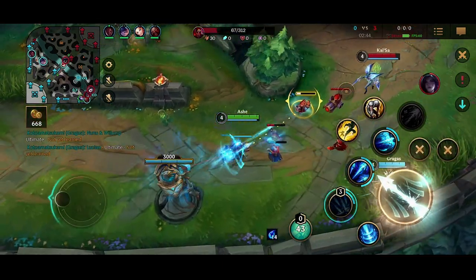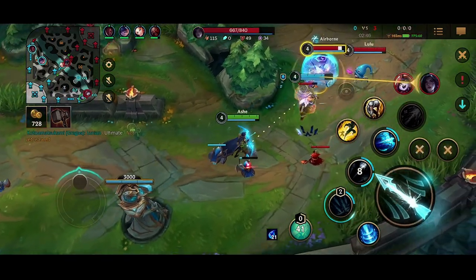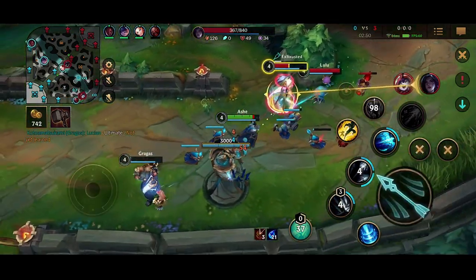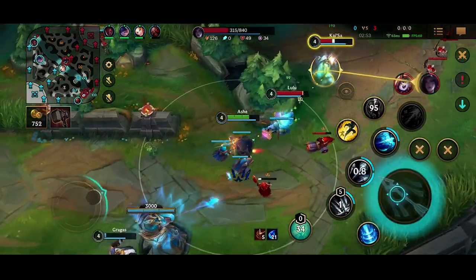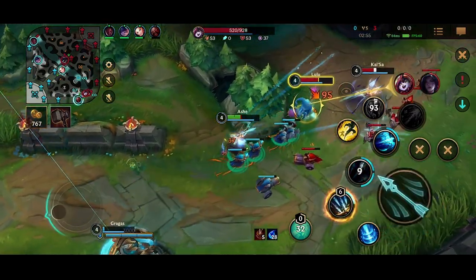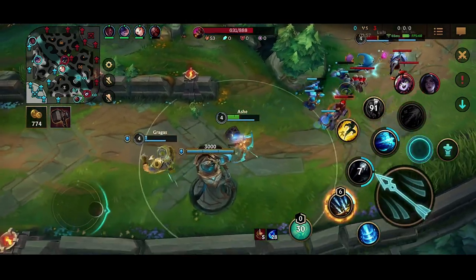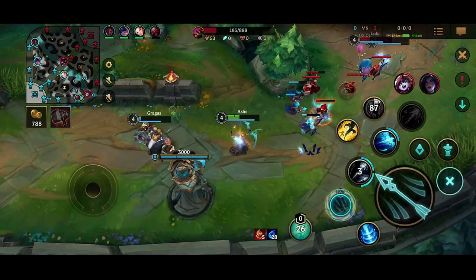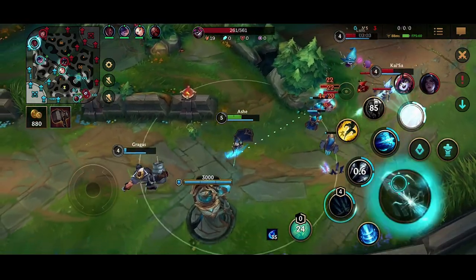There's going to be mistakes that happen. My Gragas goes in onto the Kai'Sa and loses his entire HP. Honestly, I should have exhausted Kai'Sa earlier, but I think Gragas just shouldn't have gone on Kai'Sa like that. Luckily, I didn't flash on top of Kai'Sa to kill her because they were baiting me with the heal — I was smart enough not to do that, which is really good.